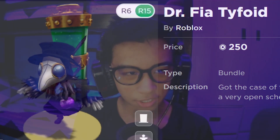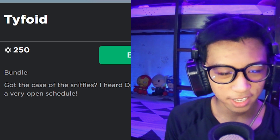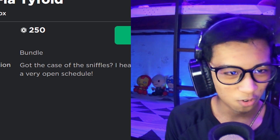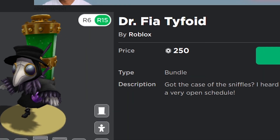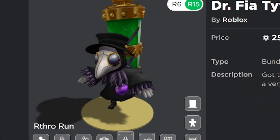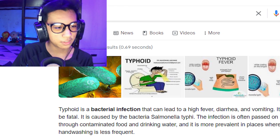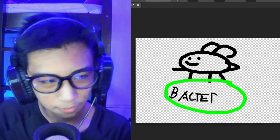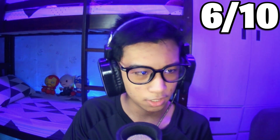Dr. Fire Typhoid — got the case of the sniffles. I heard Dr. Typhoid has a very open schedule. It's a mosquito? A typhoid is a bacterial infection that can lead to high fever, diarrhea and vomiting — so he's carrying something. This little thing is hiding a small secret. Pretty cool, he's got some drip.